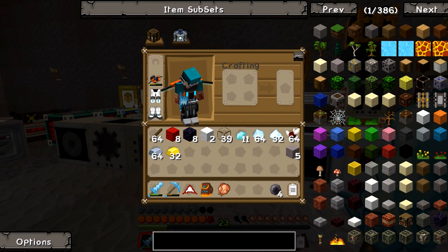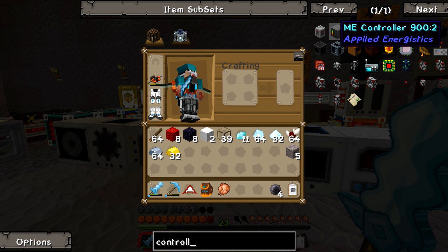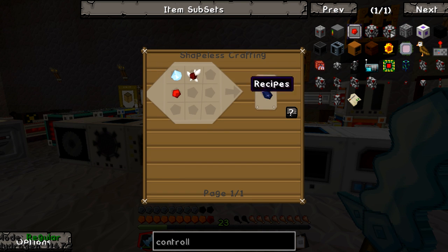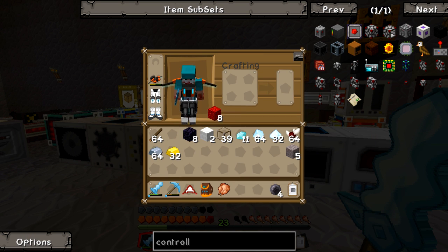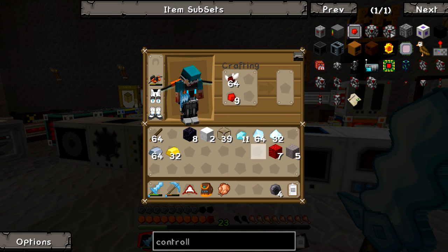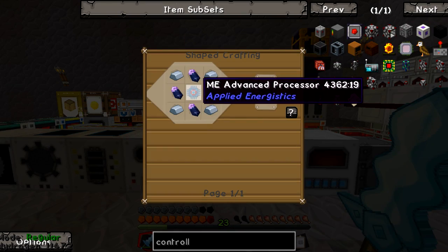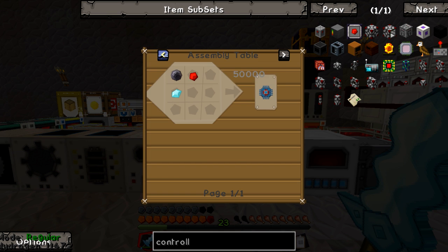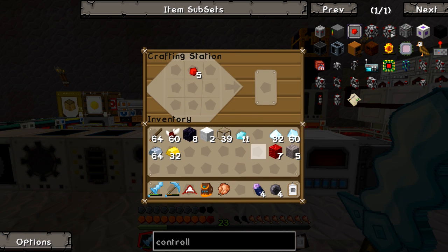And we're going to get going. I'm going to start with the controller because that's the thing you absolutely need. So we are going to need to get some Fluix Dust — four of them. I'm just going to make what we need for now. We need four iron, and then we need silicon, diamond, and a redstone — that should be relatively easy now that we have this.